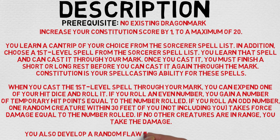So the prerequisite is to have no existing dragonmark. We will be covering the full dragonmark list once we get into the races, and then after that we'll be covering the greater marks as well, so just keep an eye out for that. So this feat reads as follows: Increase your Constitution score by one to a maximum of 20. You'll learn a cantrip of your choice from the sorcerer spell list. In addition, choose a first-level spell from the sorcerer spell list.